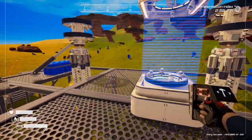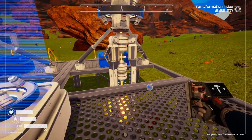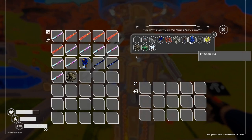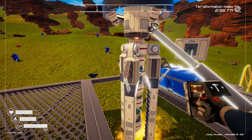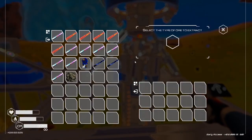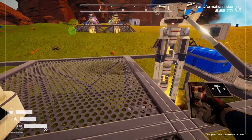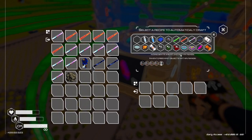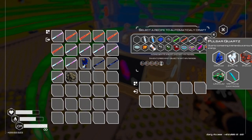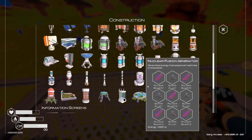We'll put the crafting thing in the middle there — and if we set this thing off to make pulsar quartz, set this one to mine osmium, set that one to mine uranium, set that one to mine zealite, and then I think it was iridium. And then I just need the methane extractor as well.